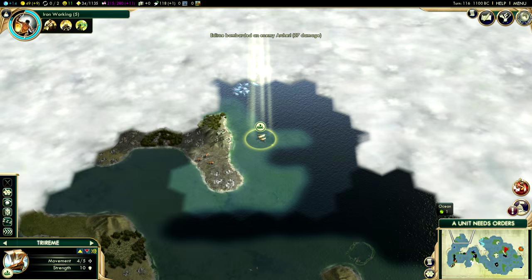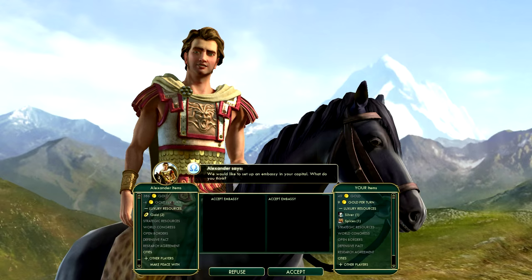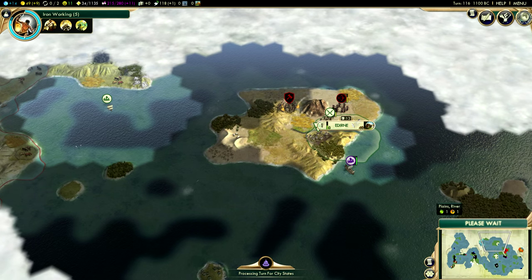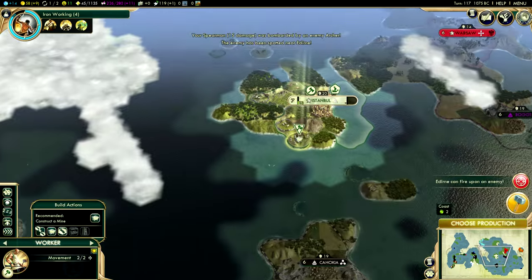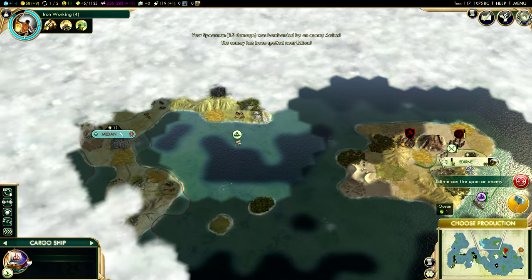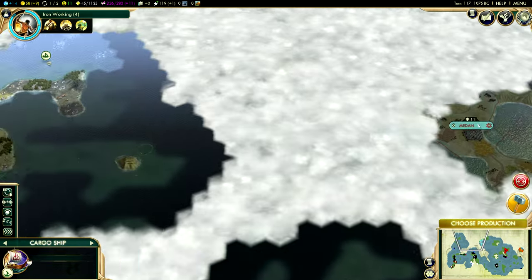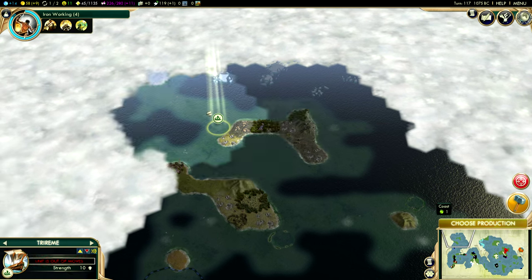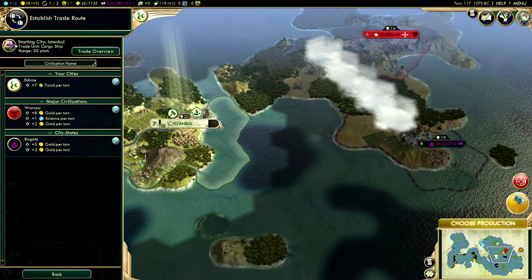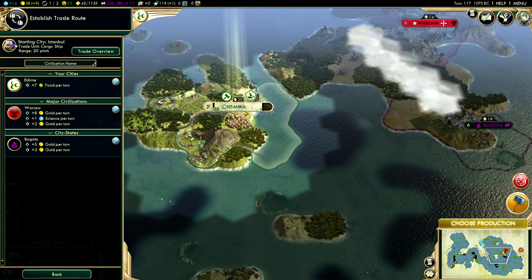These archers kind of are encroaching on my worker — not very nice of them. No embassy for you, Alexander. No embassy for you either. I'm definitely going to want to send my Triremes to the other part of the map closer to my territory, so that I don't get caught behind national borders that start emerging once these civilizations start spamming out cities. We can trade with Warsaw, which would be pretty awesome if it wasn't for the fact that any Barbarian ship passing through could plunder the trade route. But we like to take risks — that 8 gold per turn is very, very nice.